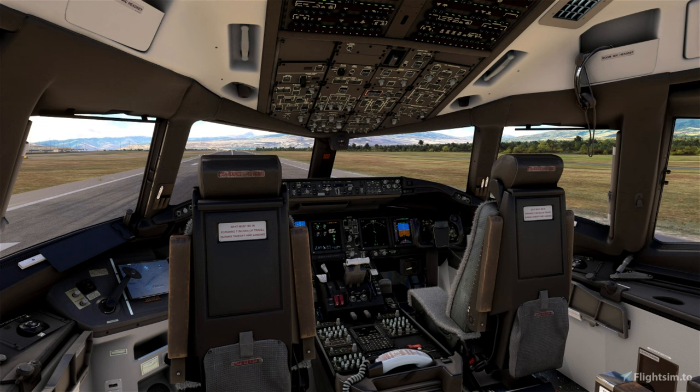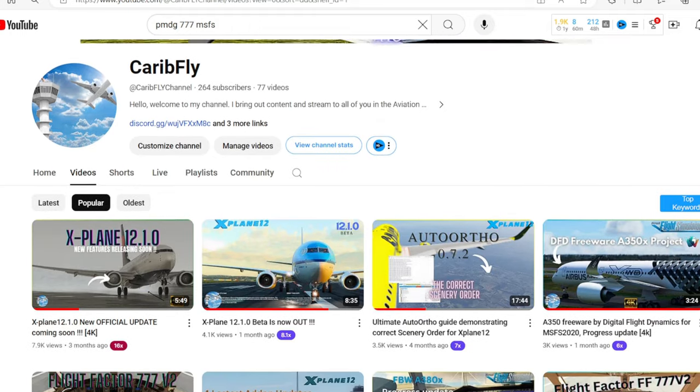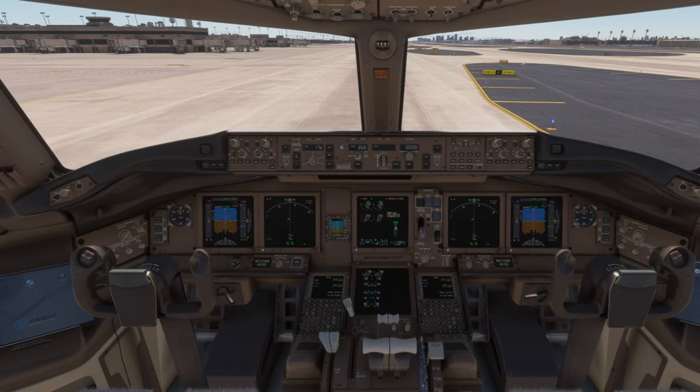These are some key areas in system depth and animation that show how intricate this aircraft is. I can safely say this aircraft is the hallmark of aviation in the flight sim community. Have you bought your Triple Seven? What do you think? Do leave your comment below and we'll get right back to you. Follow my channel and feel free to watch all the other videos — see you on the next one, coming soon.